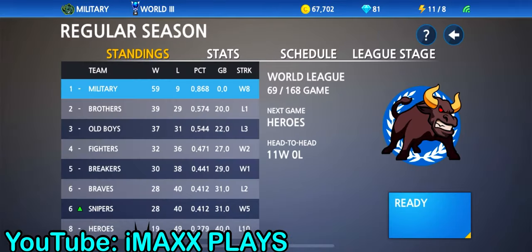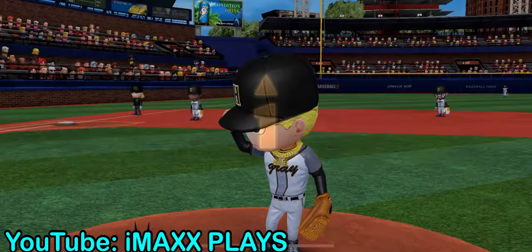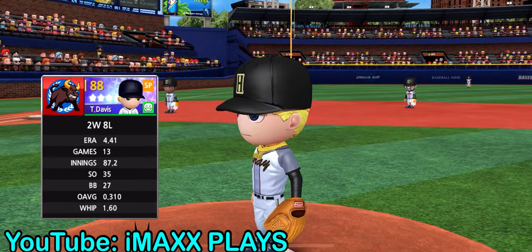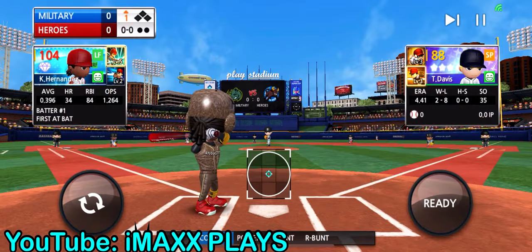Now we're going to go directly into the game and I'll show you guys where to look, how to locate your pitches, and what pitches to swing at for home runs. A lot of the toughest pitches to hit are like curveballs and sliders — those are really tough. You can hit home runs with them, they're just a lot more difficult. I usually tend to wait for the fastballs, so I'll let a couple go.